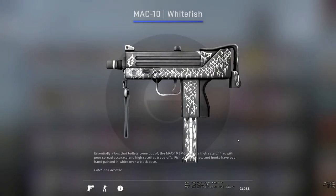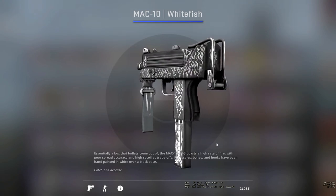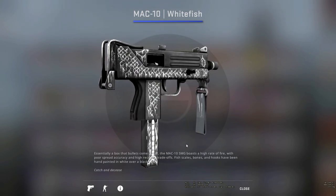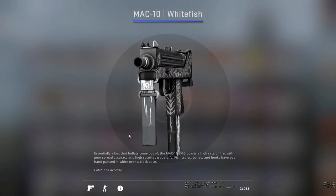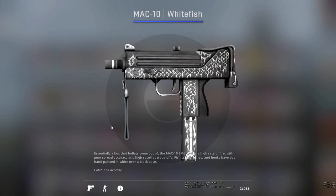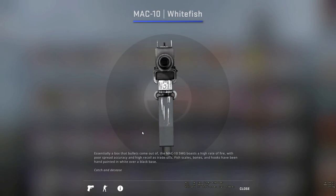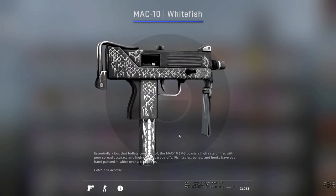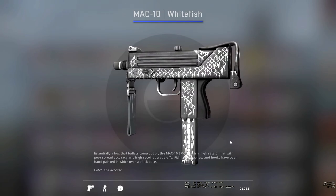Up next, we have what I believe is going to be one of the cheapest skins in the case — however, it's really nice: the MAC-10 Whitefish. It's a plain MAC-10 that's got fish scales running across the top of it, which is really nice. It also has the bones and tail region around the mag, making it look like a complete skeleton of a fish. Although this skin isn't flashy, it's really simple but effective in the way it's done.